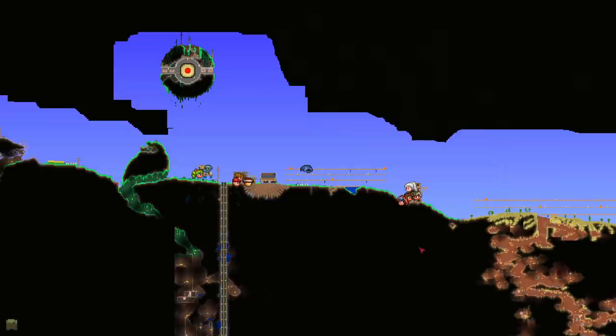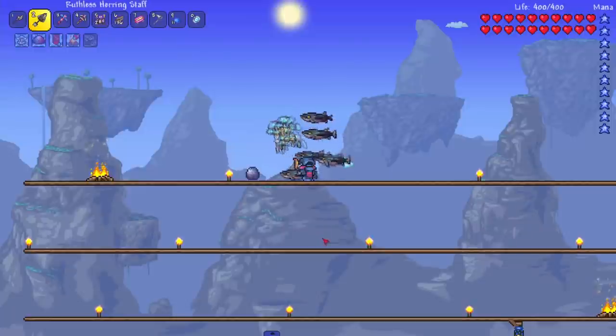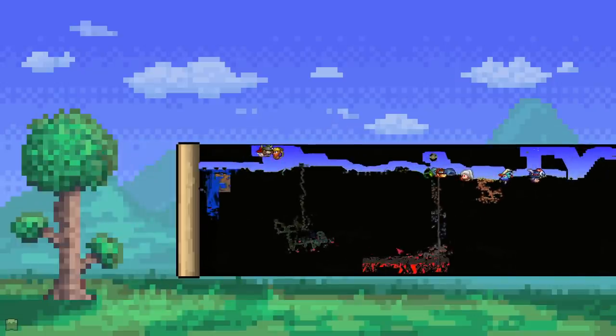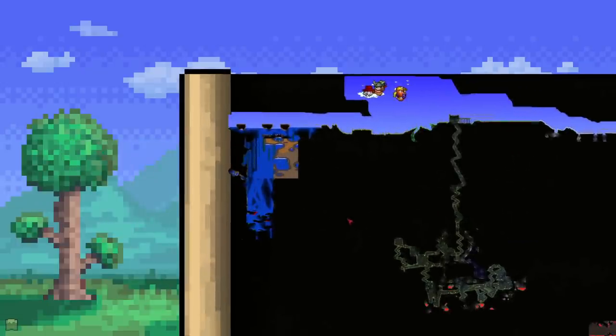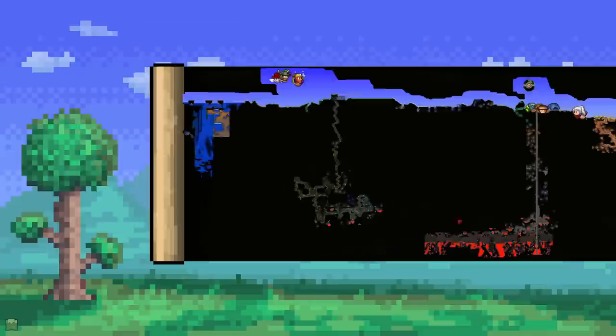The world we're in is sort of corrupt — there's a little corruption going on — so a lot of things that naturally generated are messed up. One of the main things is chests. When we went to the Abyss, the shadow chests I could open were fine, probably because they were locked, but regular chests wouldn't let me open them — I could only break them. That's happened to every single Calamity chest that isn't locked.